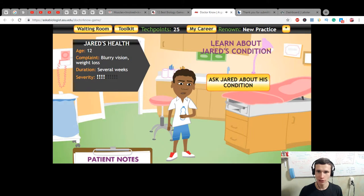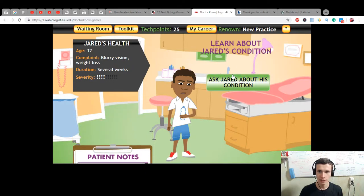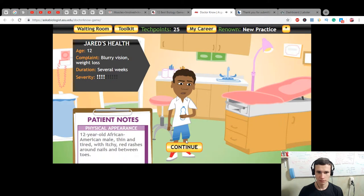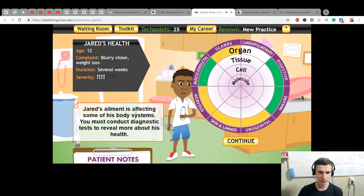Let's start with Jared. Learn about Jared's condition. Patient notes - what we can do. His vision has been blurry all week and his thirst has gone crazy. He's always either drinking or peeing. It's upset his stomach and his ankles have puffed out. Examining - 12-year-old African-American male, thin and tired with itchy red rashes around nails and between toes. His ailment is affecting some of his body systems. Must conduct diagnosis tests to reveal more about his health.